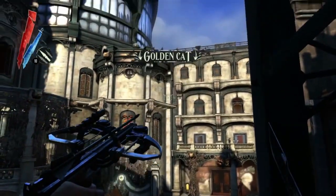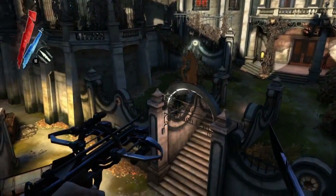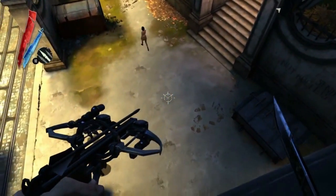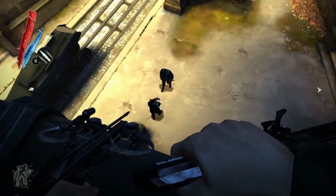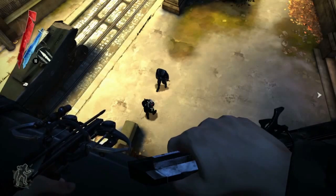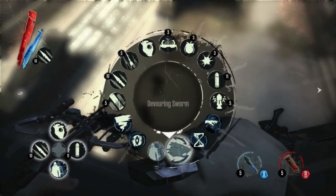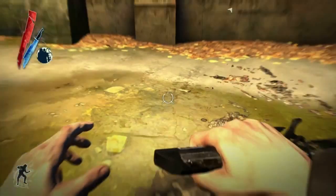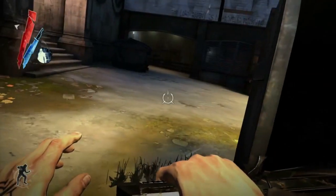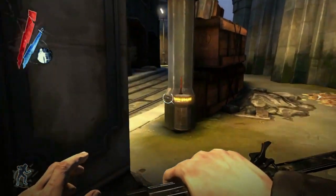There are multiple ways to infiltrate a building. In this case we believe there are eight or nine ways in. You could go through the main door, through one of the open windows, breaker windows, or behind the building. There are also various conduits — for instance, if you possess a rat or a fish, you can go through the water. In this playthrough we are going to show how we infiltrate the building by possessing a fish.